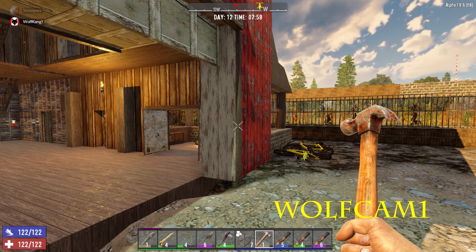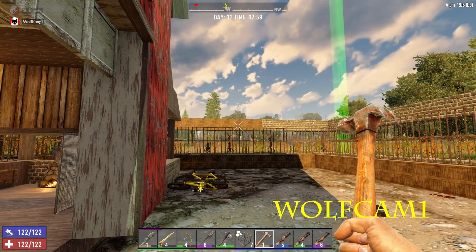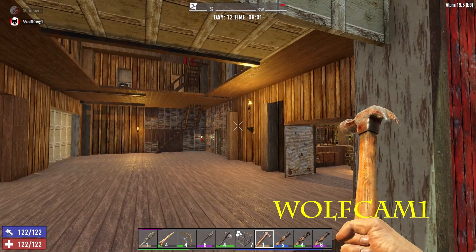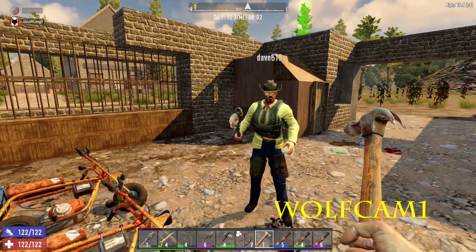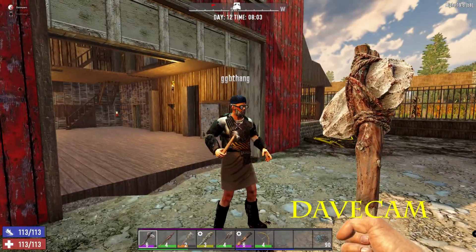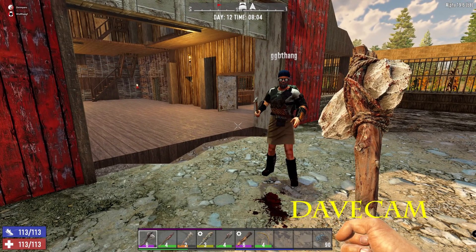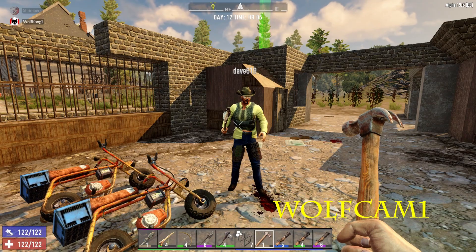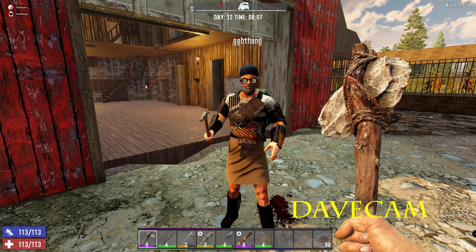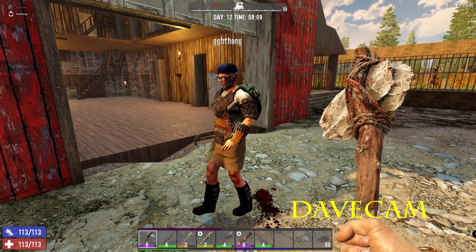Greetings, it's Gerald here — Wolfgang — back for episode 12 of Seven Days to Die. We're getting ready for horde night, trying to do a lot of base upgrades at the moment. I'm joined as always by Charlie — this week, Charlie Chapman's Cheesy Chopper is what you are.